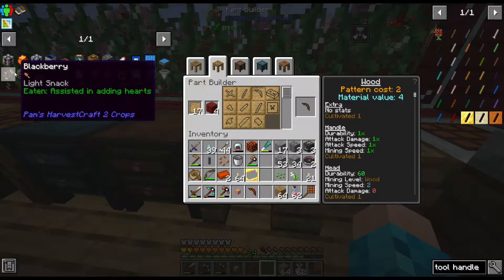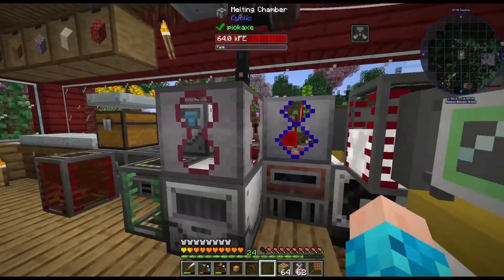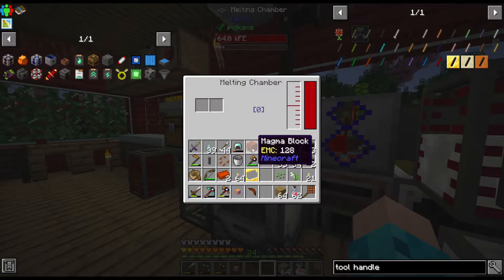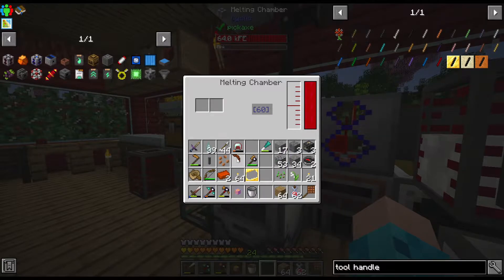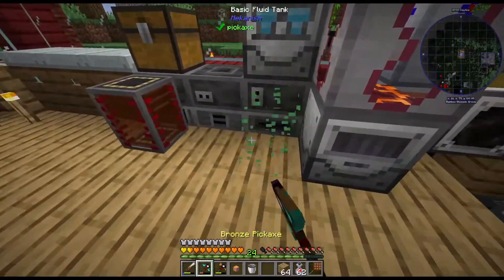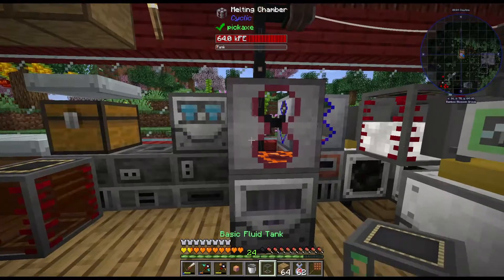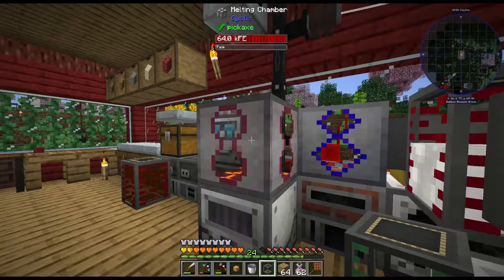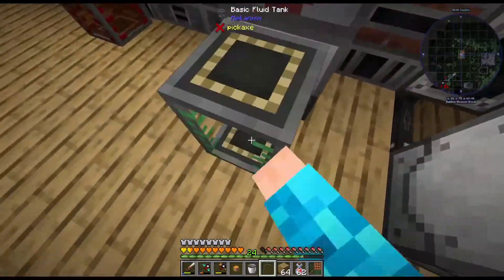I'll be crafting the tools. I also crafted these two smelting chambers — I basically need the magma block. Oh, it's fast! And then we just grab that — wait, we can grab it with this. I can't grab it, so I'mma just do this.